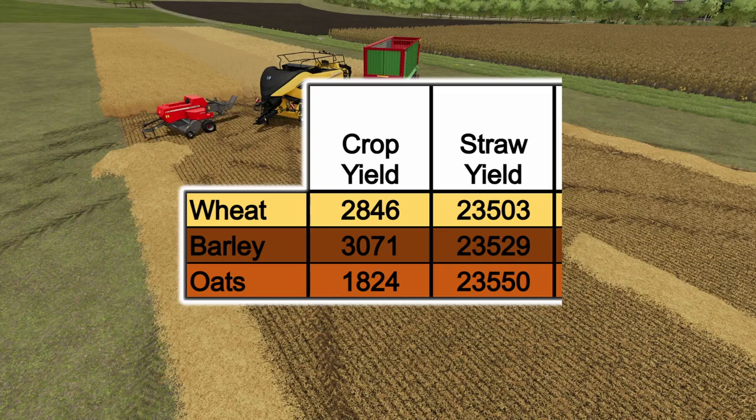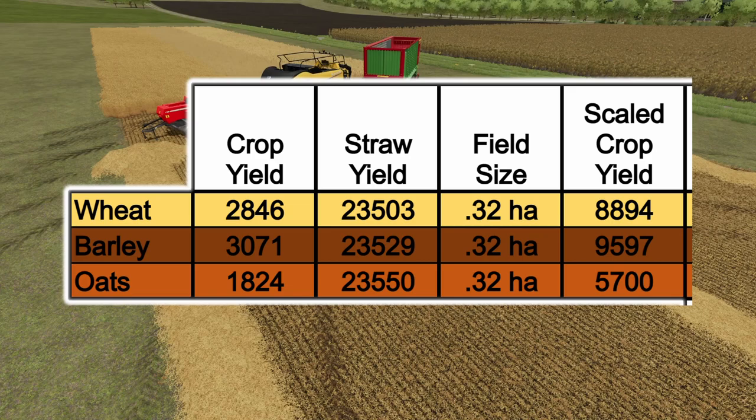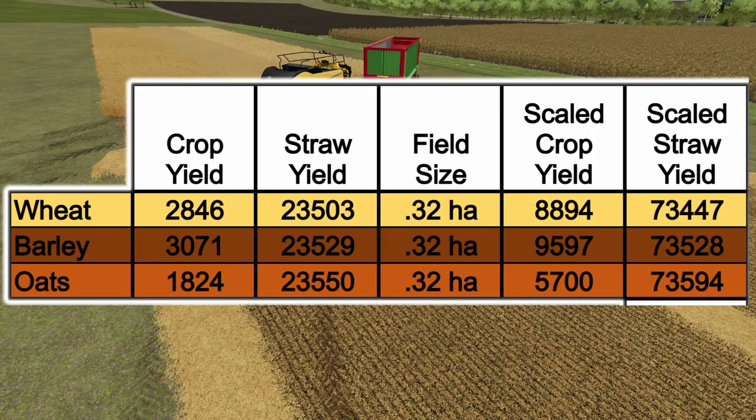I'm not sure why there's a 47-liter difference between the three from highest to lowest — maybe it has something to do with how tightly they're packed in the field. My field size is only 0.32 hectares. If you extrapolate that up, the scaled crop yield is going to be 88,940 for wheat, 95,970 for barley, and 57,000 for oats. For straw that means I had 73,447 liters on wheat, 73,528 for barley, and 73,594 for oats — only about 150 liters difference between them.